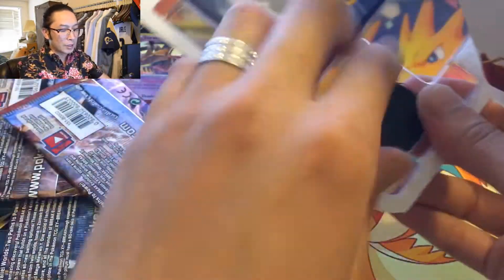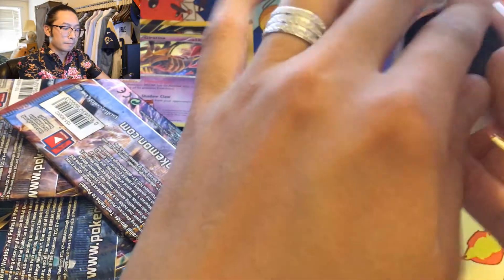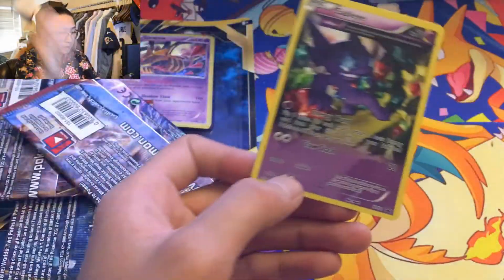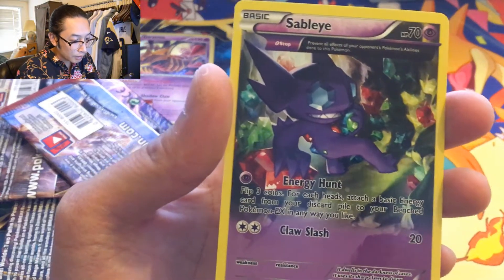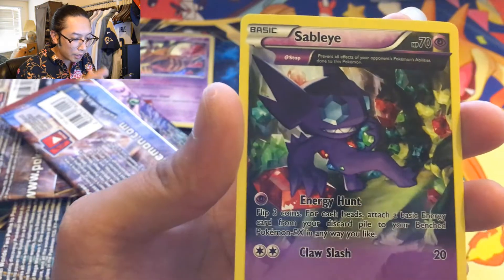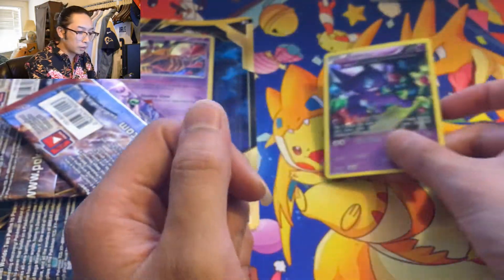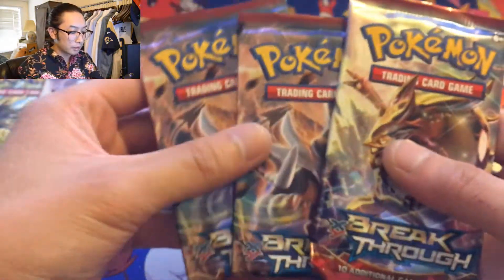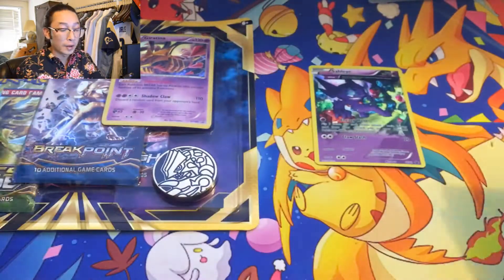No code card again for you guys. These old booster packs — Fennekin and the card Sableye. Look how beautiful this guy is, he's still in like these gems: you got Emerald, you got Ruby, you got Sapphire. What a little jewel thief right there. Three boosters — so much is going on in the frame, my camera can't focus. I'll just open this one up also.